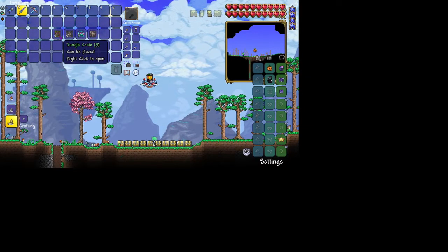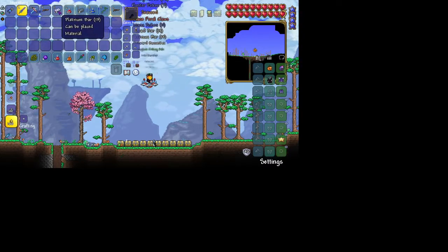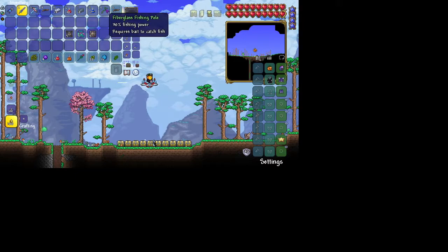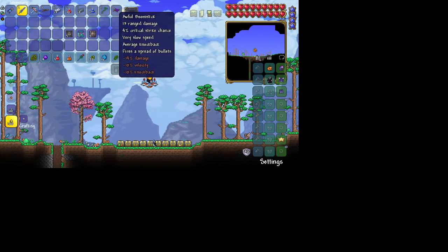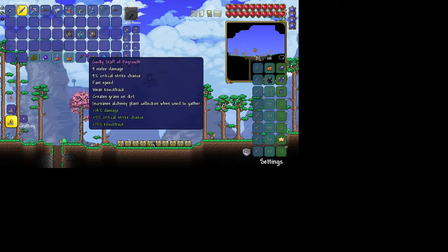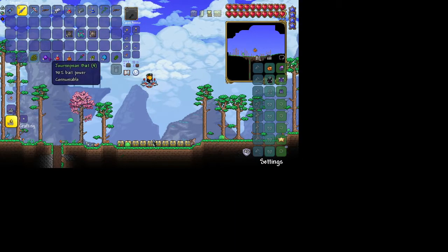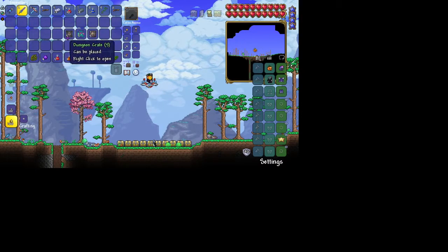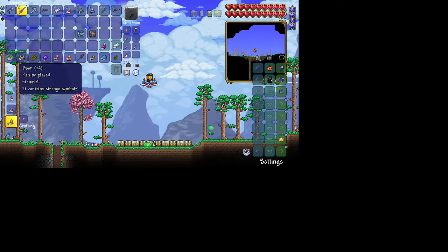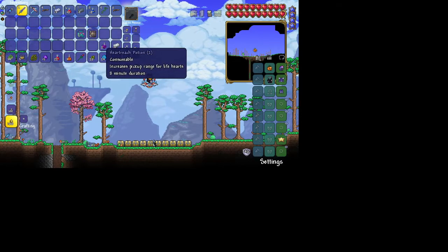This should be the last batch. Jungle Crate - Boomstick, Platinum Bar, Healing Potion, Lead Bar, Iron Mana Potion, Fiberglass Fishing Pole again, another Boomstick, Feral Claws, Master Bait, Bamboo, Godly Staff of Regrowth, Hunter Potion, Healing Potion, Journeyman Bait, Seaweed, Gold Lockbox, Books, Silver Bar, and Heartreach Potion.